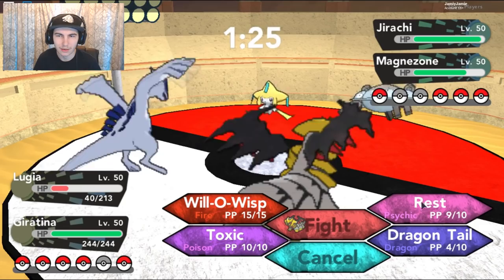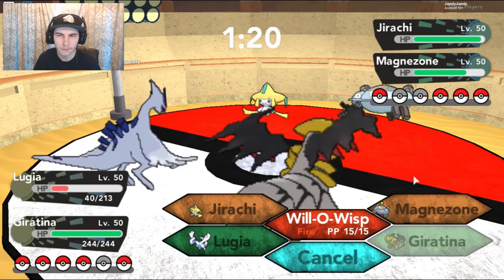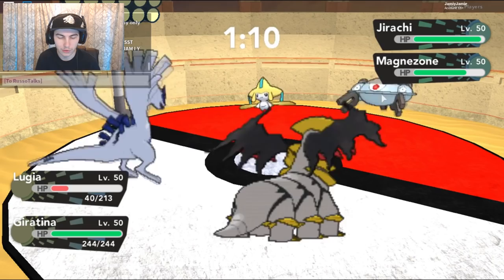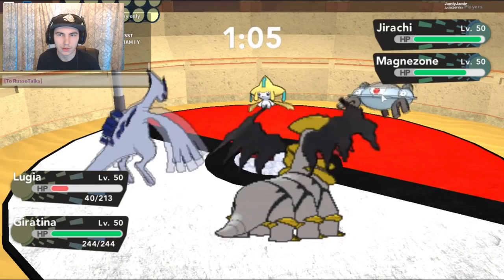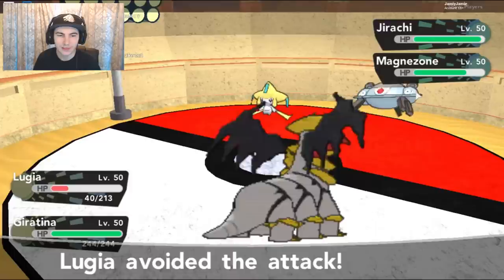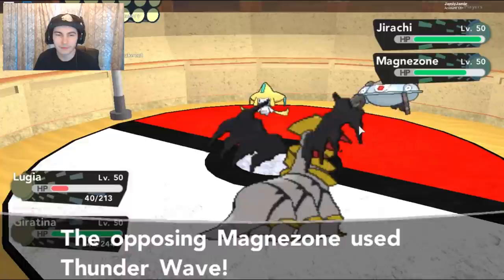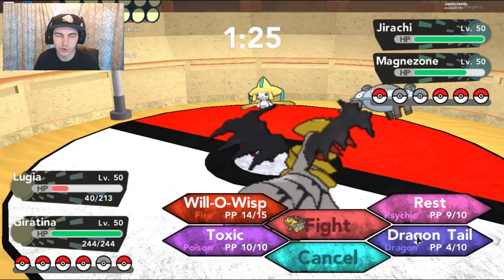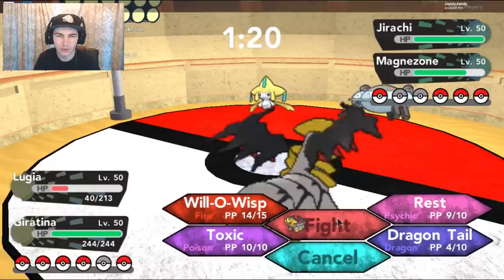He doesn't have anything left on this, so I guess I'll Willow Wisp it just for the damage. Actually, I should Willow Wisp the Jirachi so he can't do a lot of damage. But gonna go for the Magnezone first — if we take out this guy first, we should be good. I don't know what Russo's EV training is. I think we should take out the Magnezone first, because once this guy's gone Willow Wisp onto the Magnezone — but it missed! That does suck. Thunder Wave onto the Lugia — that is perfect right there. So I just keep Dragontailing the Jirachi, trying to take out the other things. I'll save the NTA for later — I'll try and Willow Wisp the Jirachi.